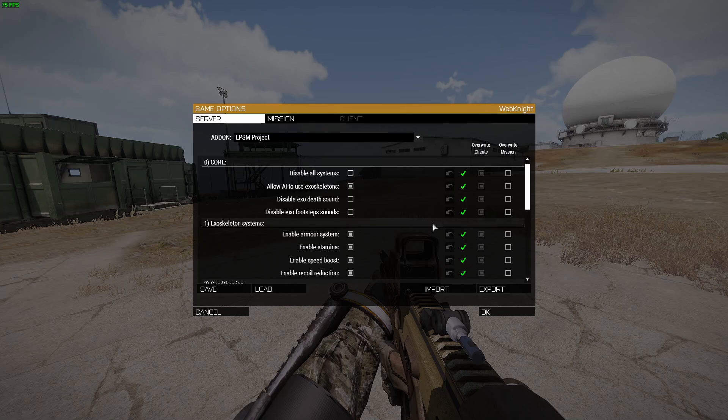I also added a simple thing: when you die, it plays a flatline sound, like in Half-Life. I don't know, I always wanted to do that — if you don't like it, you can disable it. You can also allow AI to use exoskeletons. They use the armor system, they don't have stamina, they don't have any recoil, and they can do melee with it. Although it is armor AI after all, so there might be some problems, but with our testing they work fine. There is also a specific button to just click and disable everything.